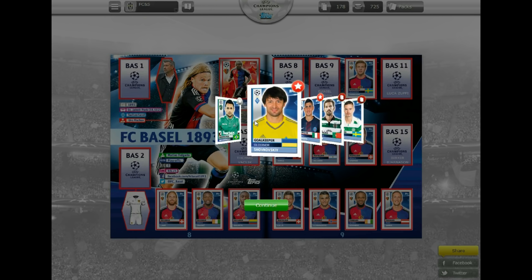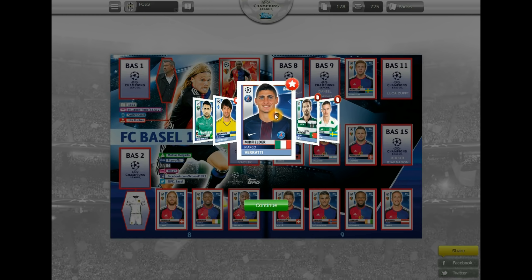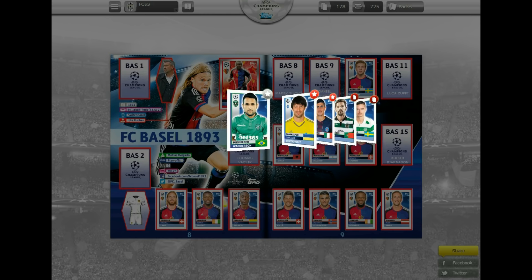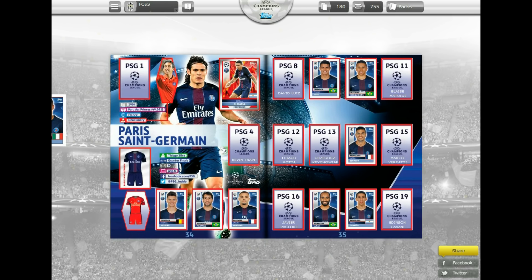Not a bad pack this time — Wanderson, and Shovkovsky — a tongue-tied one there — and future Ballon d'Or winner Marco Verratti. What a sticker to need, that's superb. We'll be getting him stuck in the album and a couple of trades at the end. In goes Wanderson in the Ludogorets team, making good progress on them, and in goes Marco Verratti next to Ben Arfa.